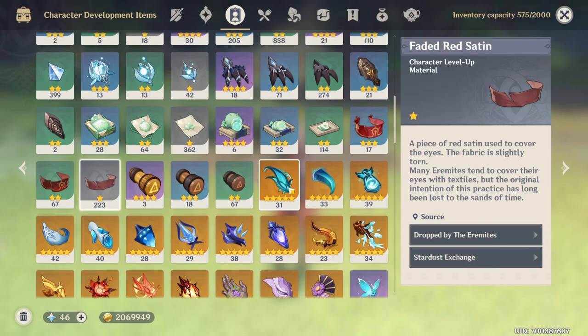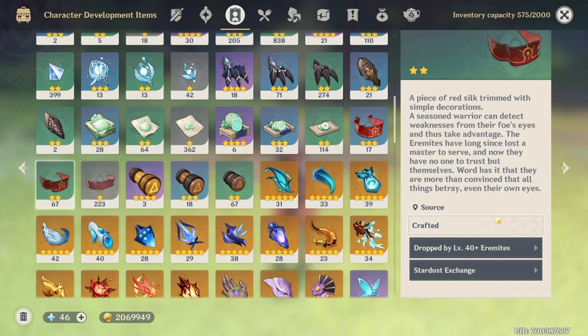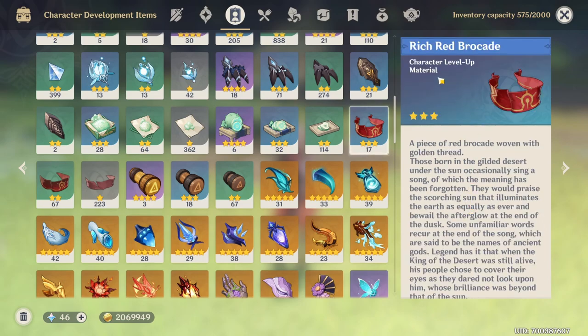Just so you know, depending on your adventure rank and world level, you're going to be able to farm the different types of difficulty of the enemies. For example, the one star material drops from all of the Aramites. The two star material drops from enemies that are only level 40 and above. And the three star material drops only from enemies that are level 60 and above.